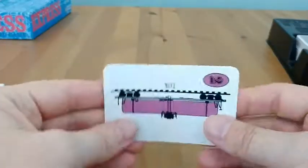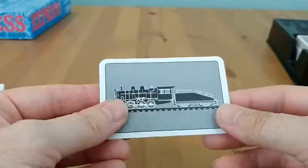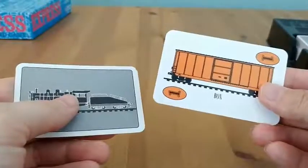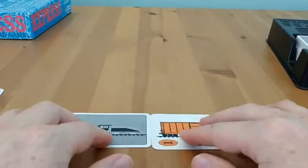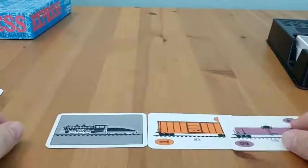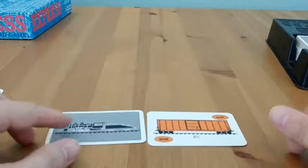Each card serves two purposes — it has two sides. It has the side of the car that's being pulled, and the other side serves as your locomotive engine card. So in a game, if I was going to build up a boxcar train, I could play this down as my locomotive, and I could start attaching boxcars to this. I cannot attach two different kinds of cars — I can only attach the same type of car, so I could only make a train full of boxcars.